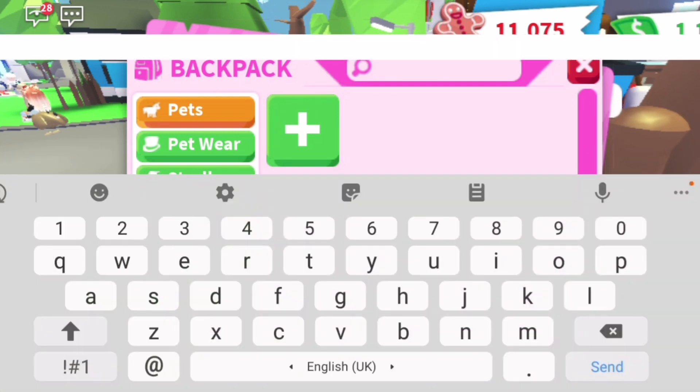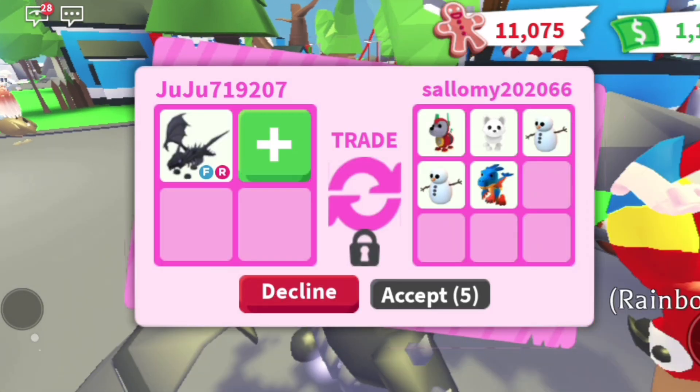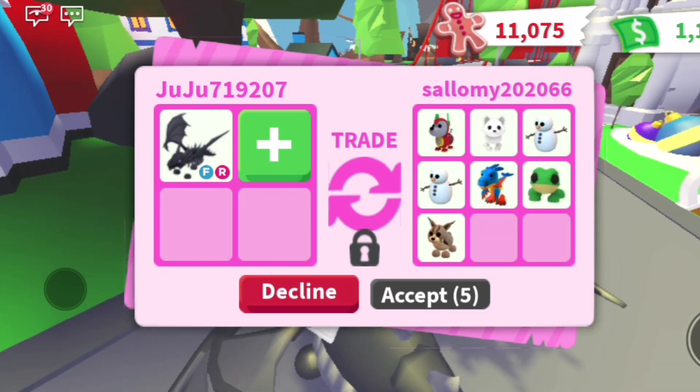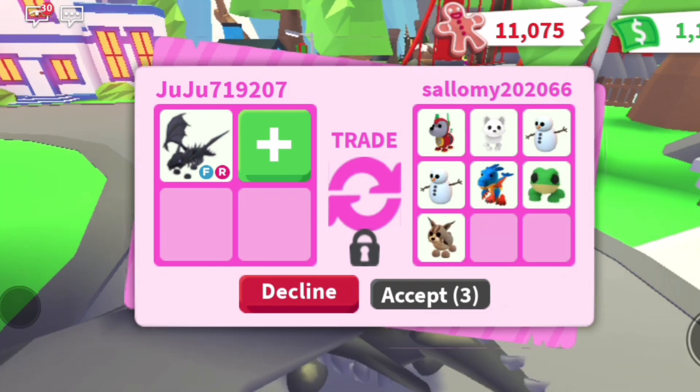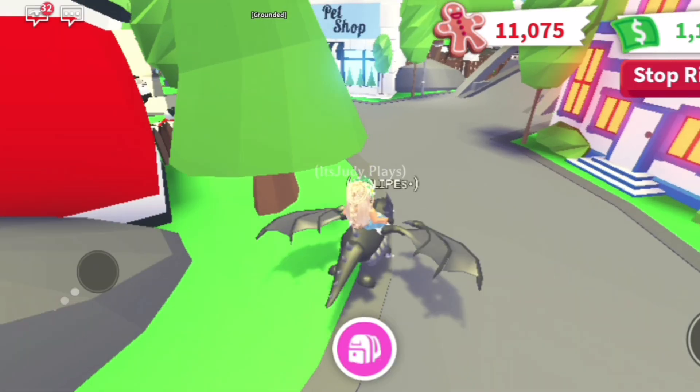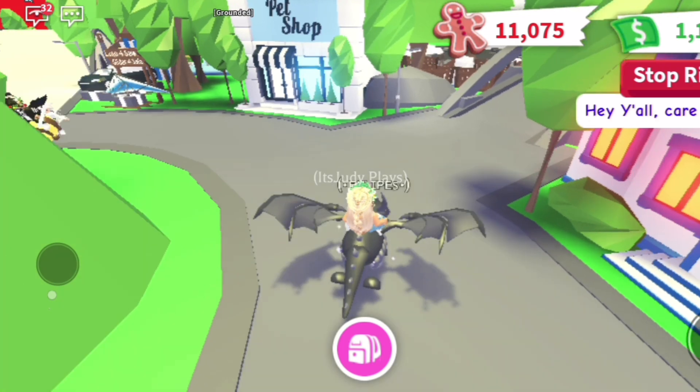A shadow dragon is probably worth a giraffe with adds, or three frost dragons, or a bat dragon and a frost dragon. That's kind of what a shadow dragon is worth. If you're trying to get one and you don't have those really rare pets like a bat dragon, giraffe, or frost dragon...